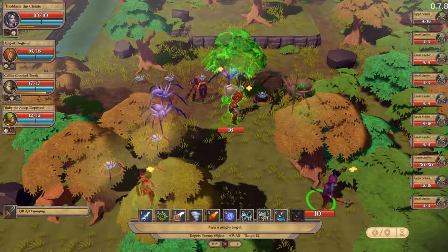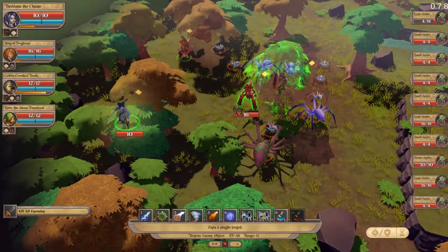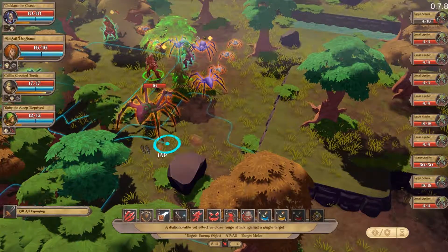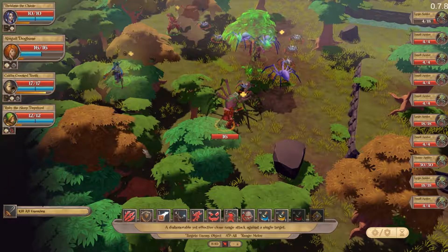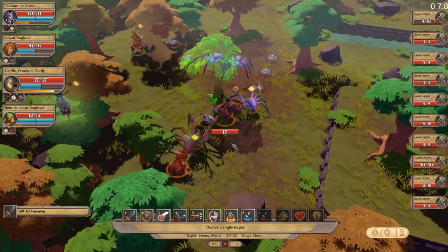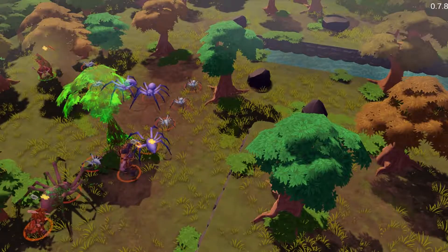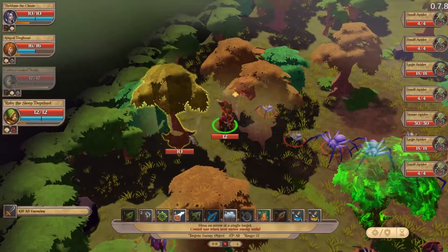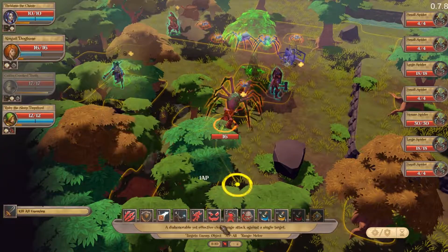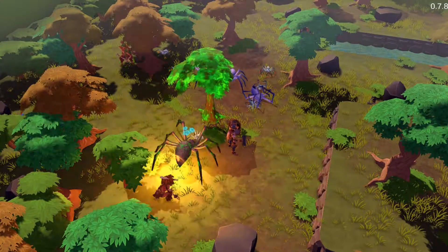There are a lot of options here. Abigail is going to go here. Then Caitlyn is going to go here — I'm going to start with Caitlyn kicking this one. That's two dealt with. Next, Abigail is going to kick this big guy.